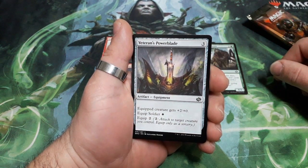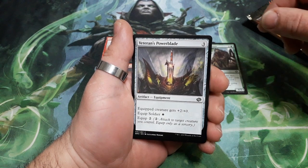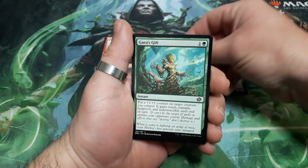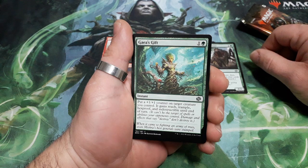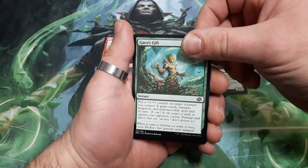Veteran's Power Blades. 3 drops. Equipped creature gets plus 2, plus 0. Equip a soldier for one white mana or a generic cost of 2. Gaia's Gift. 2 drops. Put a plus 1, plus 1 counter on target creature you control. It gains reach, trample, hexproof and indestructibility until the end of the turn. Crazy.